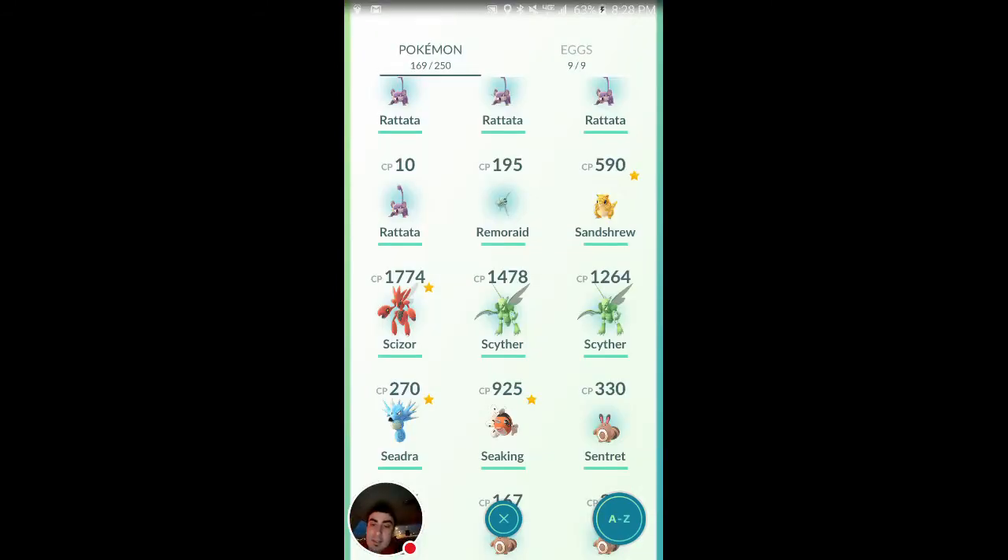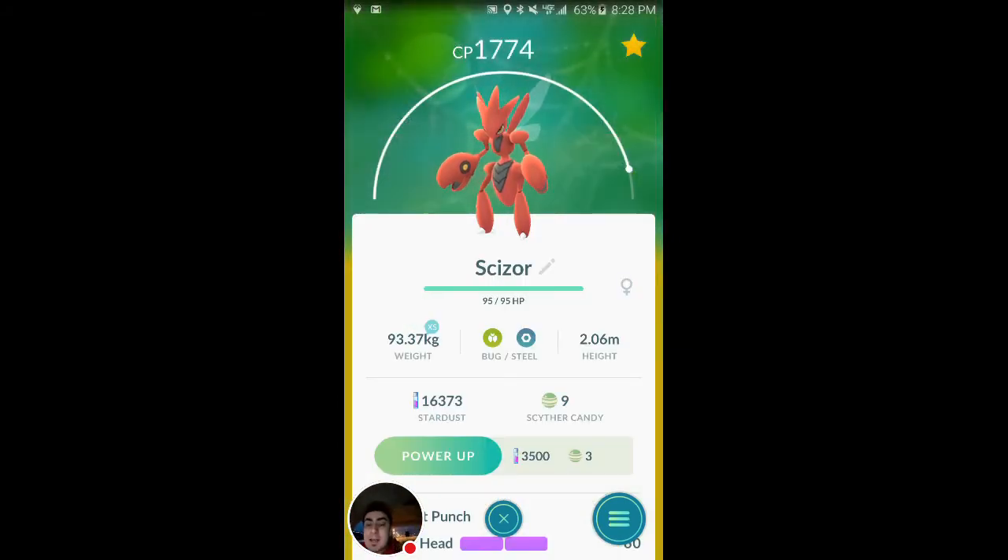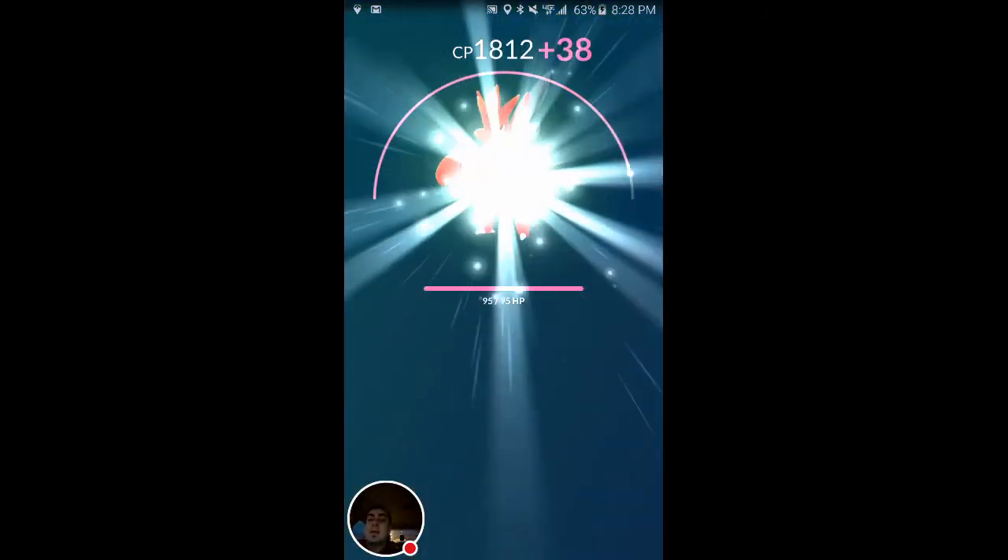What's up guys, Mr. Allen C. We got the Scyther that we evolved into Scizor, and we spent another hour at the Scyther nest because we wanted to max this guy out. We caught like four within half an hour, then sat there another hour to an hour and a half. One popped up and it ran away — it was crazy. Let's power him up three times.